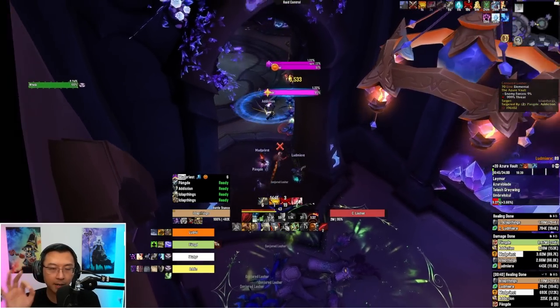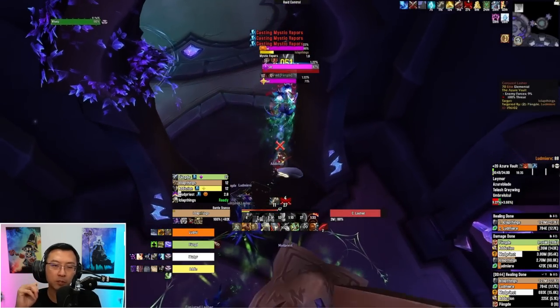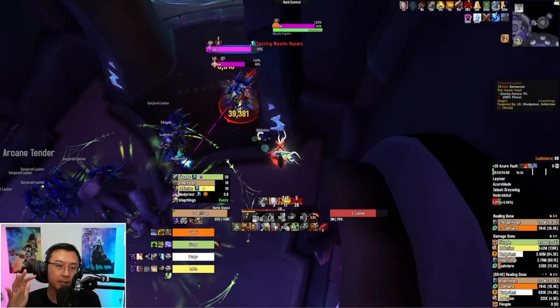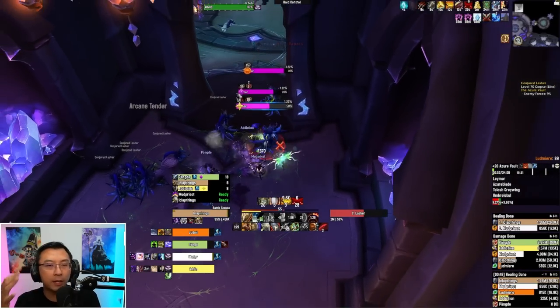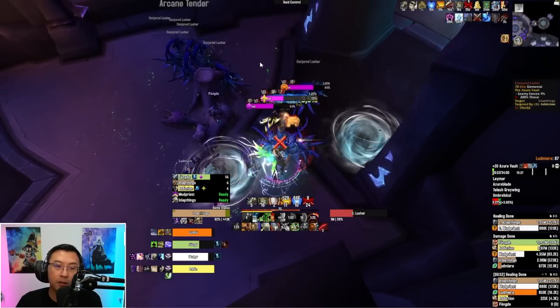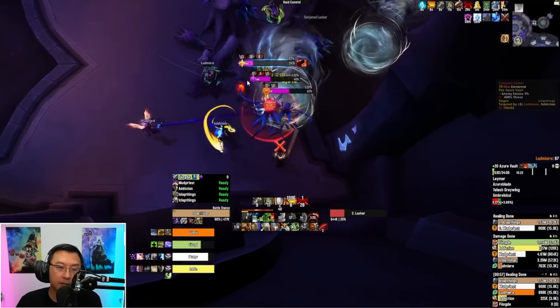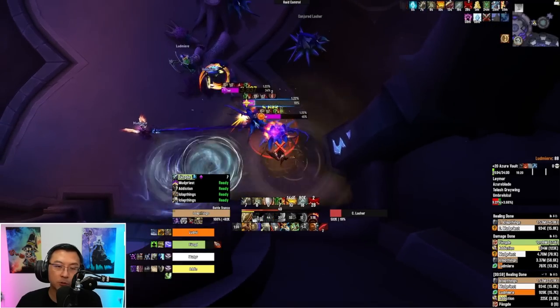The lashes do a stacking cast of their vapors, which basically trucks people, especially on Fortified week. You need to assign interrupts if possible. You can use the Wicora auto marker — search it on Waggle — and before the key, assign someone to a symbol each so they know exactly which mob to kick.